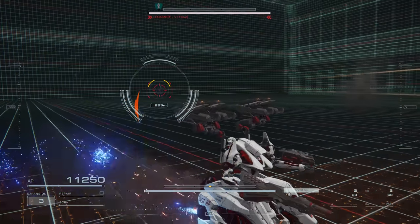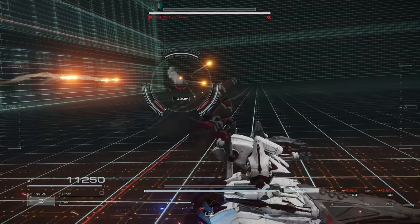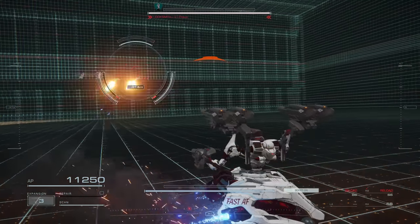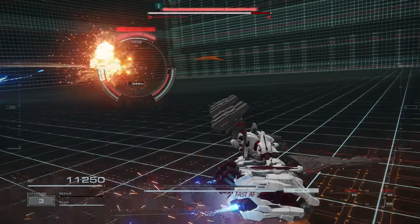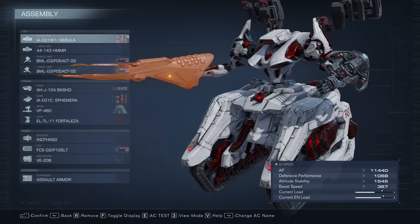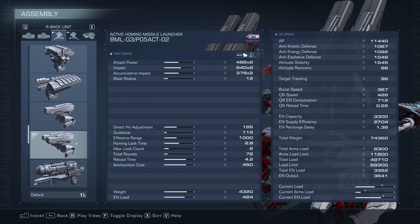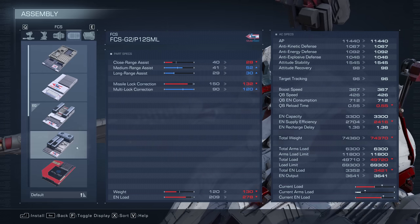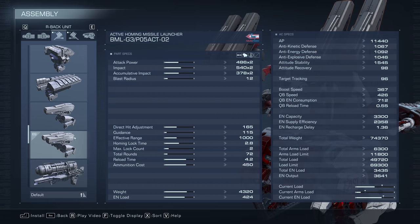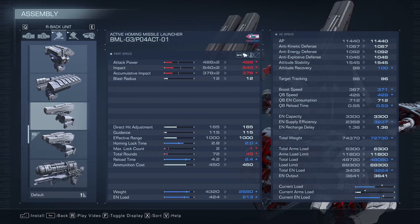Testing the active homing missiles in the arena — the guidance still seems a little shaky, but they did land hits. Realized I should double-check what FCS was equipped when reading these values. Checking in assembly, the homing lock is still showing at 2.8 regardless of FCS, so we're looking at flat numbers — good to know.